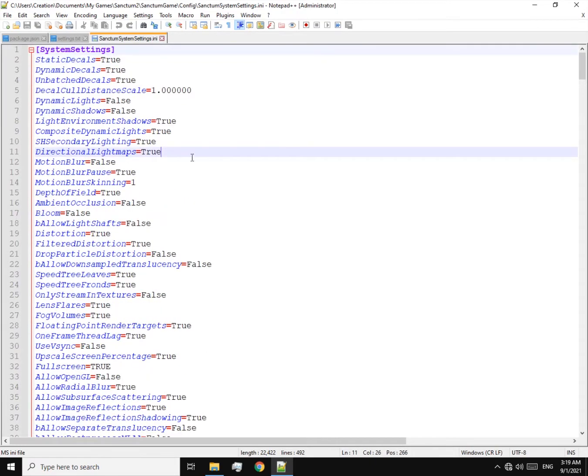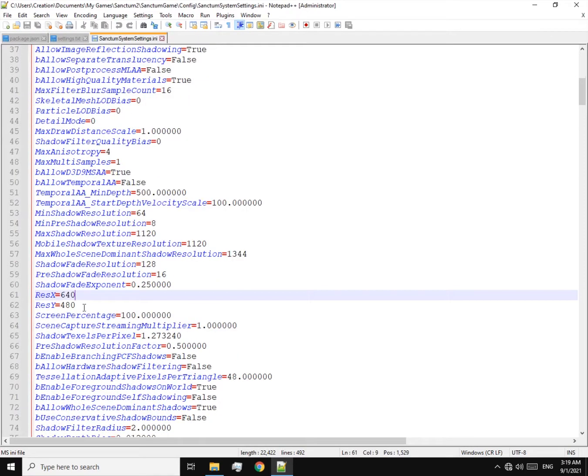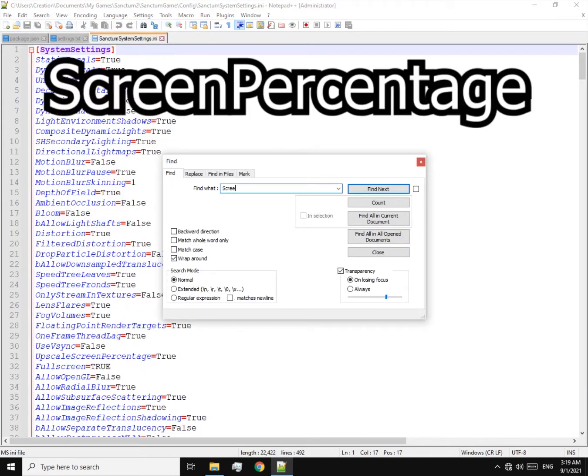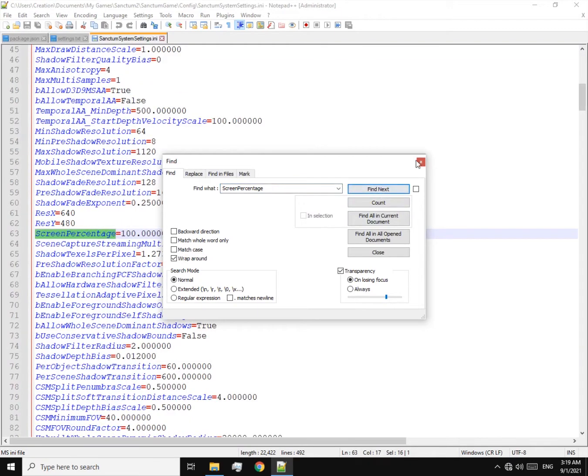Now in that file, find this option: Screen Percentage. If it's hard to find, you can use the Find option. Type 'ScreenPercentage' — no spaces between those two words — then hit Find. You can do all of these on the normal Notepad too.